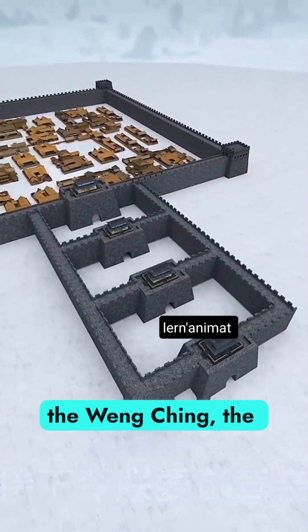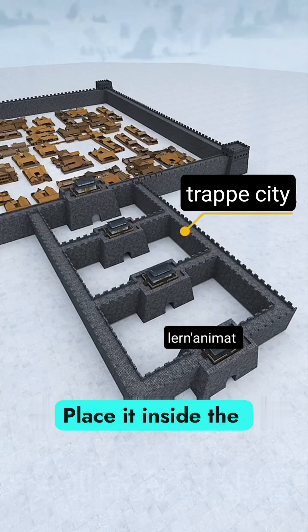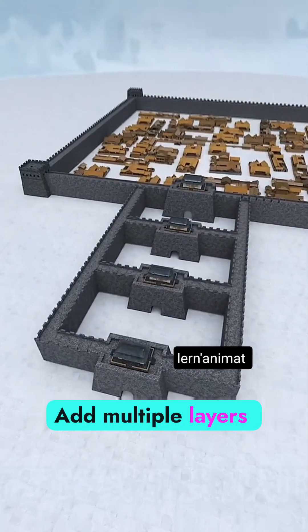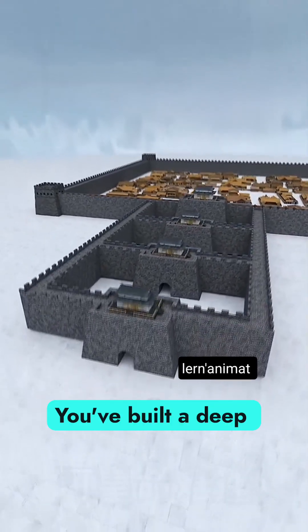You've just invented the Wang Chang, the trap city gate. Place it inside the main gate? That's an inner Wang Chang. Add multiple layers inside and out? You've built a deep defense fortress.